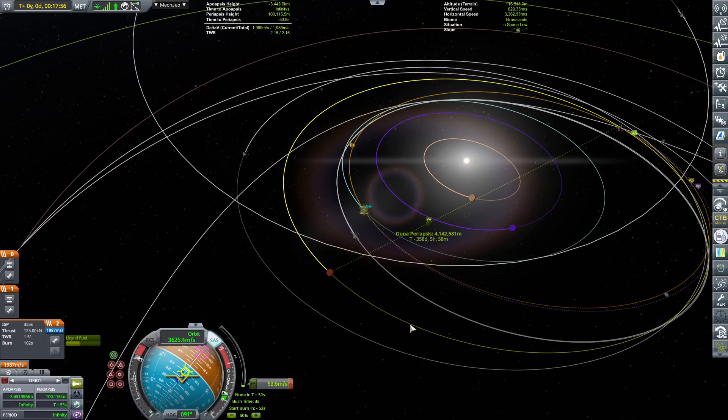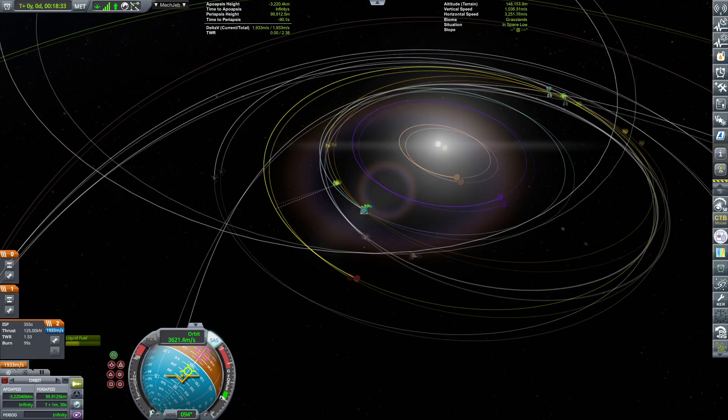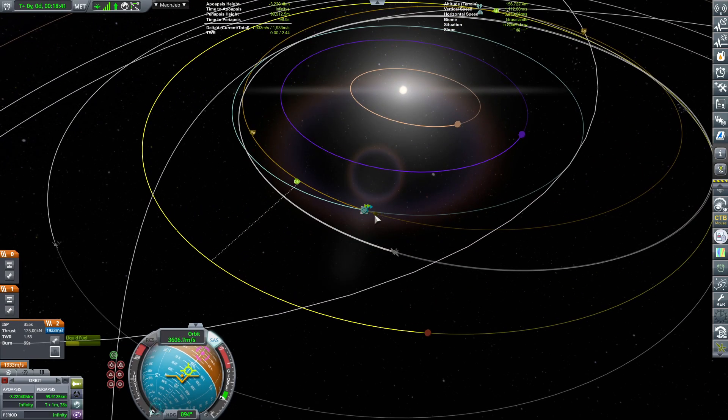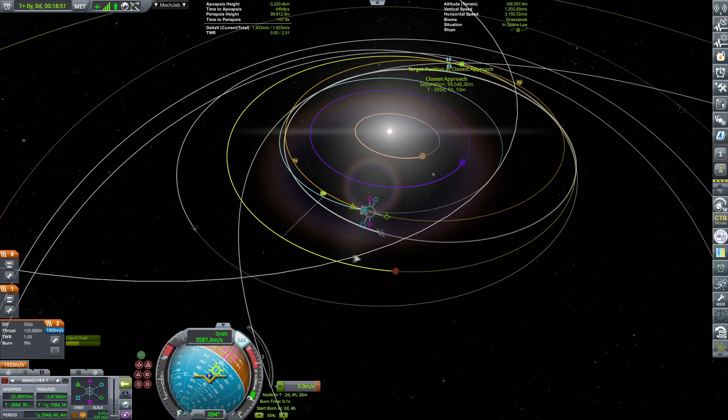The science collected from the previous episodes around Eve and everything has provided us with enough science points to unlock very heavy rocketry, which will include some starship components — lovingly known as Gojira — from the Tundra Industries mod. So there will be some belly flops coming real soon. I've already recorded the episode for it, and trust me, some of it can get really, really funny.